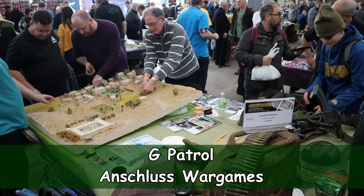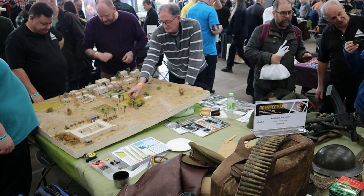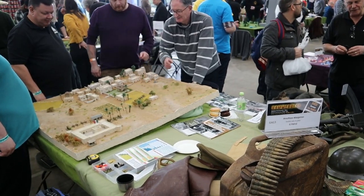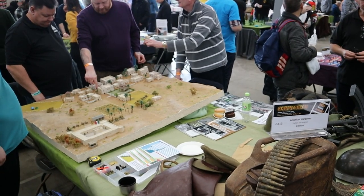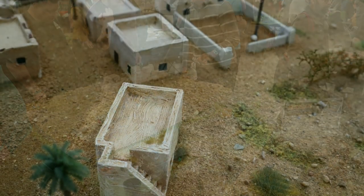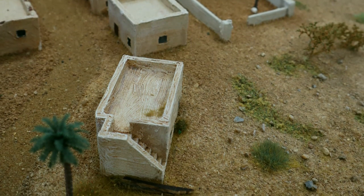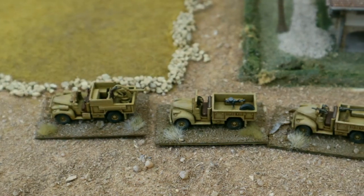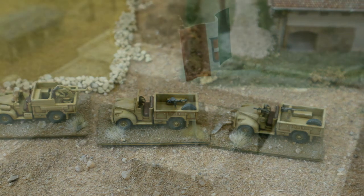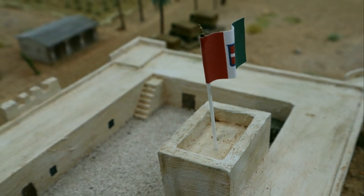G Patrol by Unc'lus Wargames delivered an interesting 12mm World War II participation game called Operation Caravan, set in Libya in 1942. Using their own rule set, the game involved a Long Range Desert Group split into two forces, each controlled by a participant. Using 12mm scale, a large playing area can be presented on a physically small board, with beautifully made buildings moulded into the scenery. The force consists of two jeeps, three Chevys, and a Chevy with a 20mm Breda cannon.